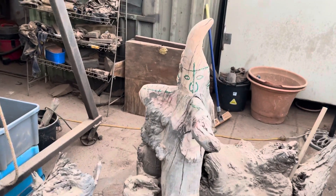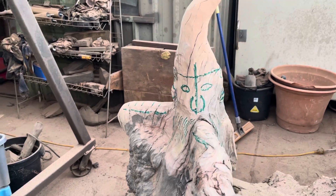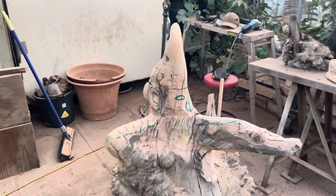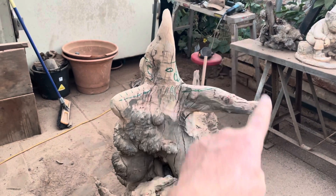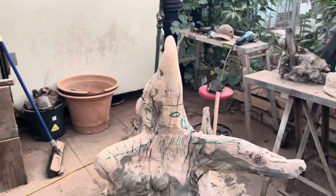I've started shaping him up, giving him a bit of a face. He's going to have some whiskers. I'm going to basically — he's going to have a bow and arrow, so I'm going to do an arrow, bow, and you're going to be hanging on to it. So you're going to be doing that.